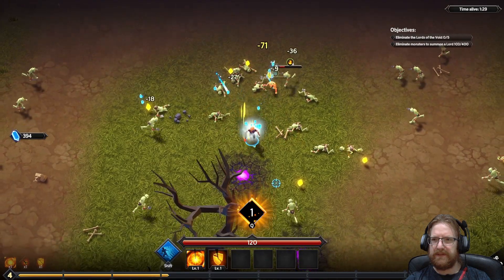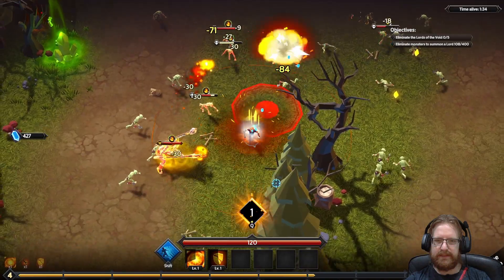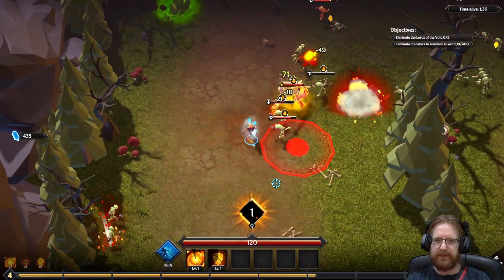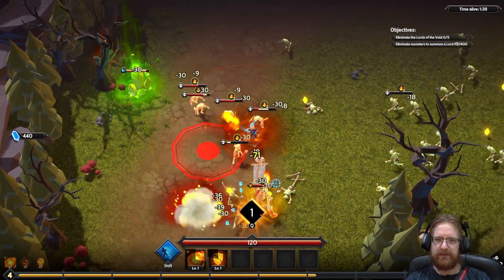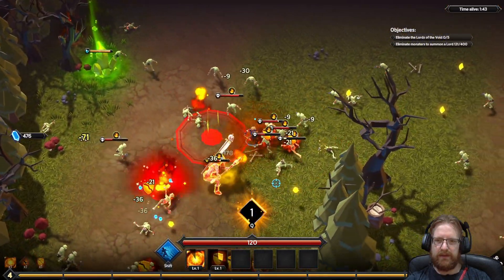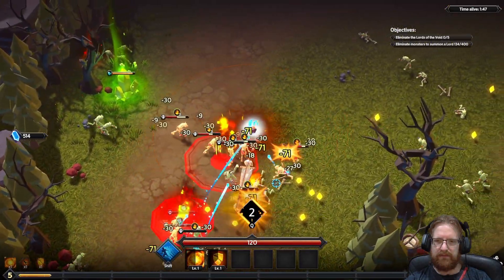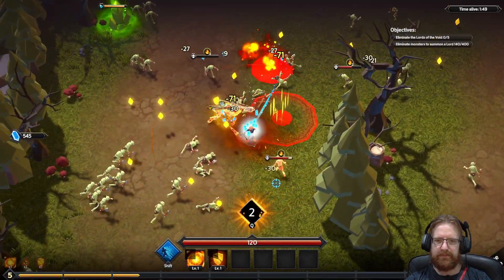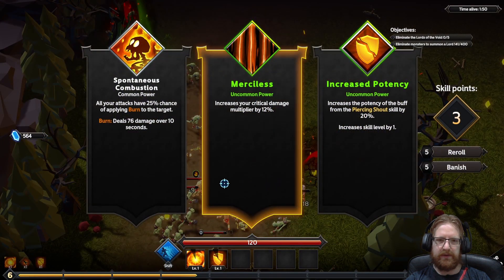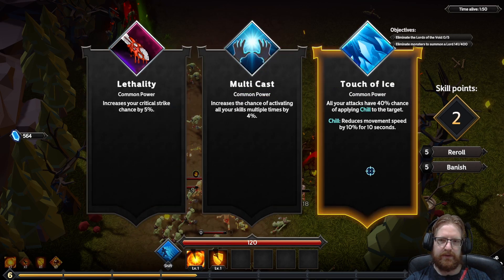Okay, the first boss is going to spawn now — there he is, a nice fire one. We can just run circles around him and not worry about being hit by anything. We'll do the three level ups once he's dead. Okay, there we go. We're going to grab some burn and some chill.